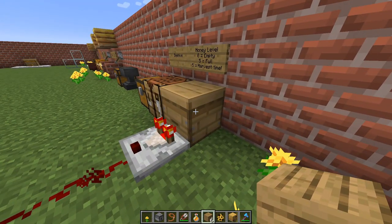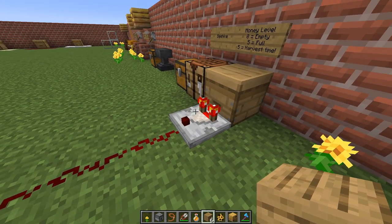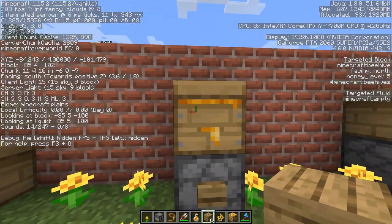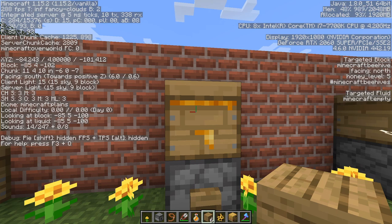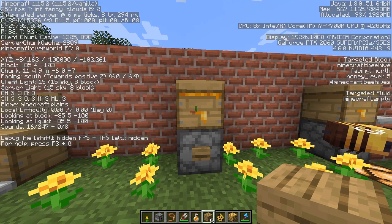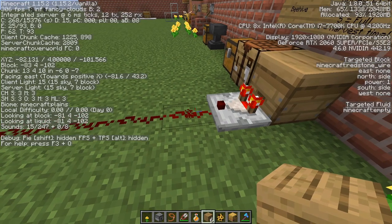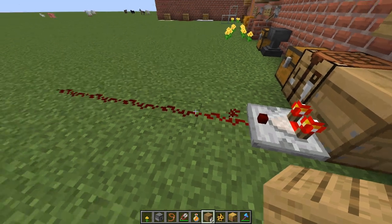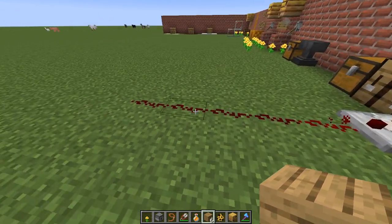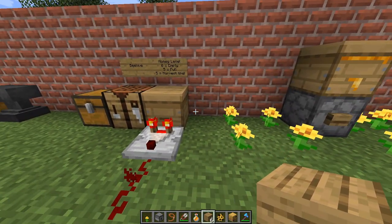When it comes to redstone, a nest or hive will output a redstone signal based on how filled up they are. In the debug menu you can see the honey level — level 5 is the maximum. It can be 1 to 5 and once it reaches 5 it's ready to be harvested. So the signal goes from 1 to 5 — just use a comparator and then use it for whatever you want.